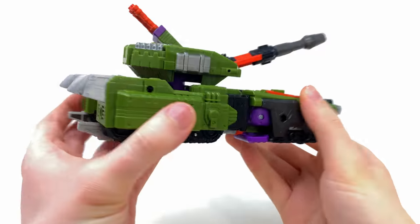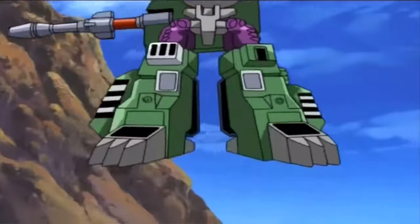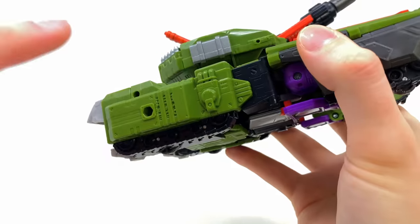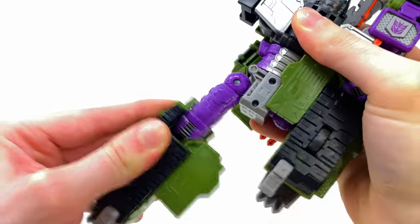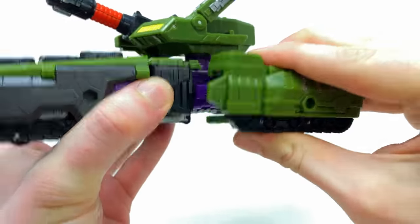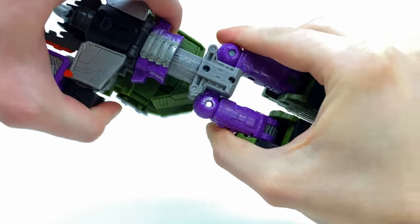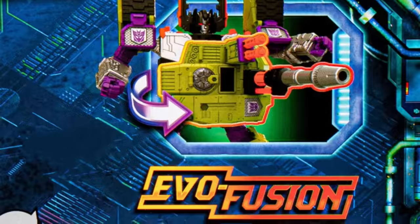That wraps up tank mode — let's get into the transformation, which really is just a reuse of the engineering from the original Armada Megatron figure. To start, take these pieces and extend them upwards, then detach what will become the leg away from the side of the tank. Unhook this piece, extend this section all the way down, and collapse this panel. Do the exact same on the other side.